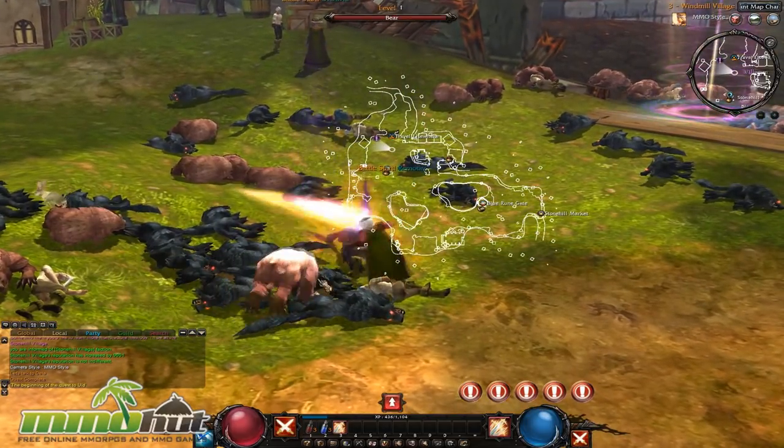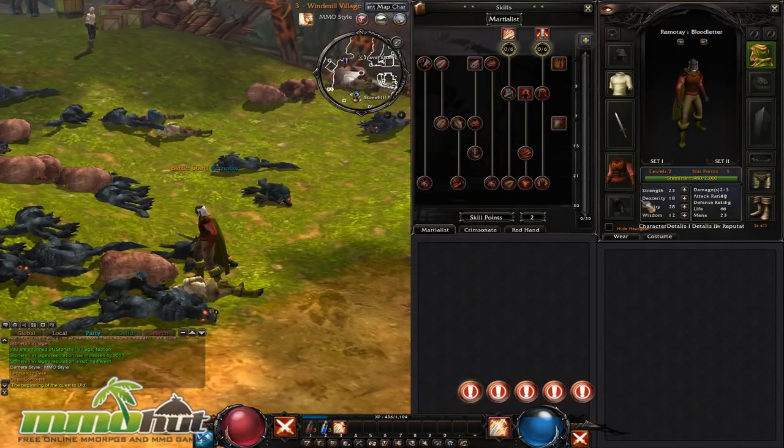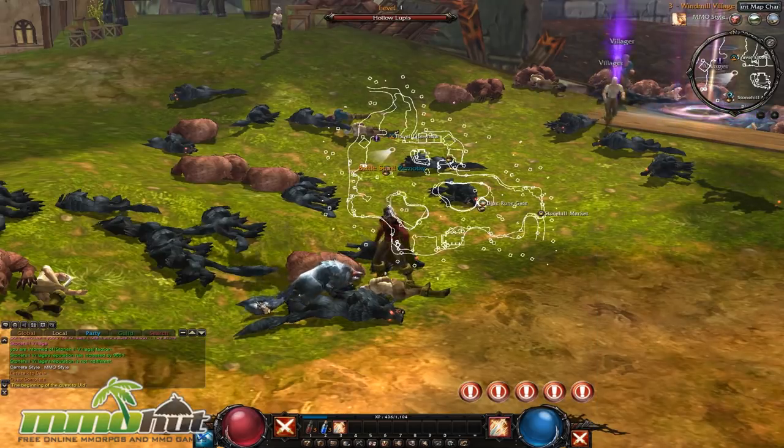Let's AOE kill these guys — doing my right-click stabbing move. I already leveled up! So let's see how many stat points we get: five stat points, and I think Diablo 2 also had five stat points. Mine are all going into strength — the most important stat. And I've got two skill points. I'm not sure where to put them right now because screwing up skills in action RPGs absolutely sucks and most games don't give you skill resets, so I'll leave that blank for now.